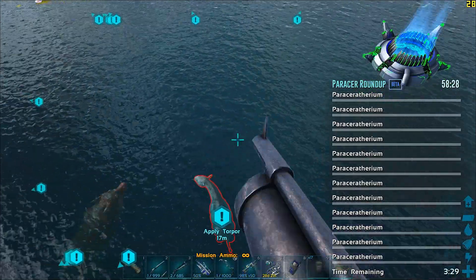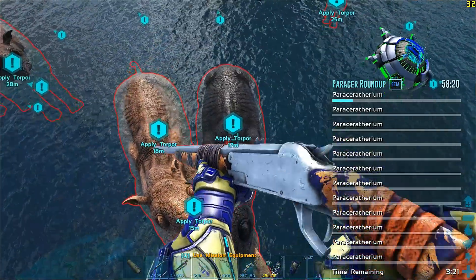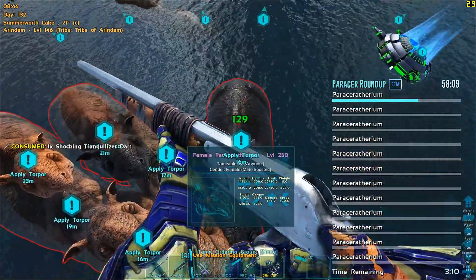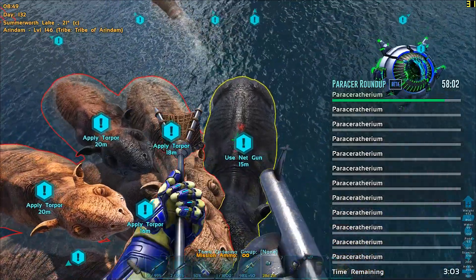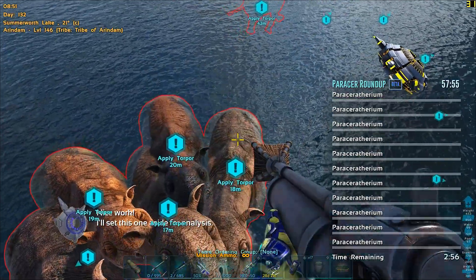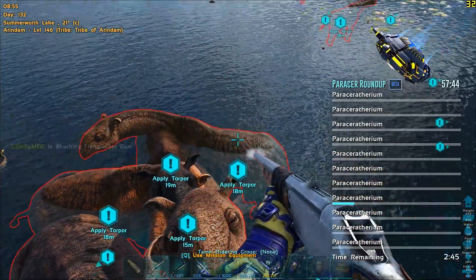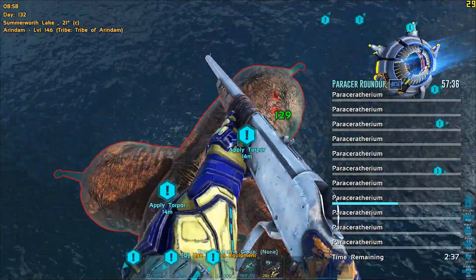Now we can start tranking them. There are three types of Parasaurs: Adults, Adolescents, and Juveniles. The Adolescents and Juveniles have significantly more torpor and take a long time to trank, not to mention the huge amount of resources consumed. To find out whether you are tranking an Adolescent, Juvenile, or Adult — when you attack one of the Adults they will aggro on to you and start trying to come close to you. That is not the case for Juveniles and Adolescents; they will try to flee.